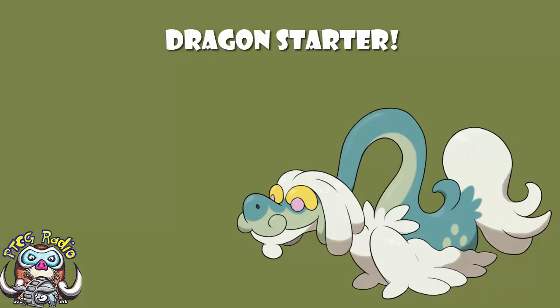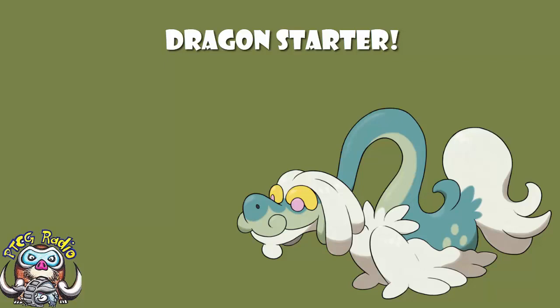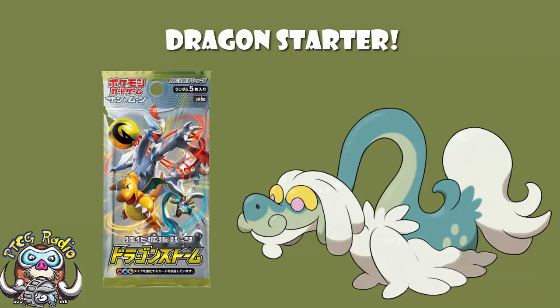Good morning, or depending when you're watching this, good afternoon, good evening or good night. My name is Ross, and I was always told I had a voice for radio, so today I am bringing you news of a new Drampa card that is going to be coming out in Dragon Storm in Japan, which means we'll have it moderately soon, either in a main set or in a mini set — we don't actually know.